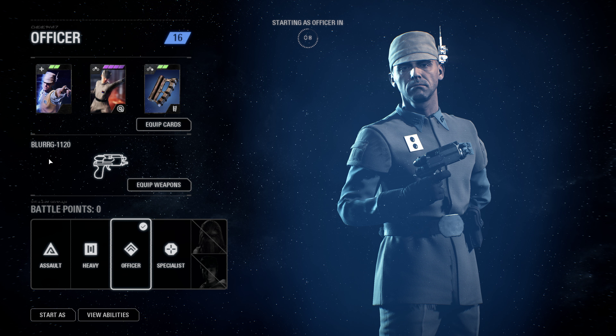For the weapons, we're going to be using the Blurg 1120. And then as soon as we get enough points, we're going to hop in as that Wookiee Warrior. And that is how you're going to do it.